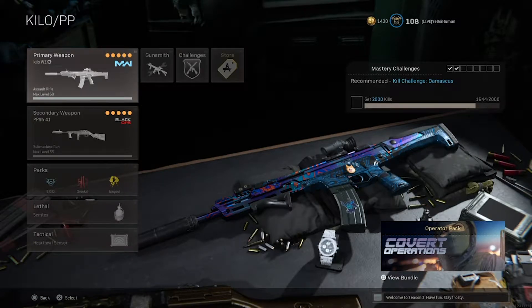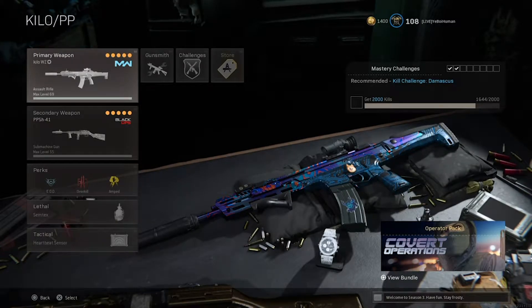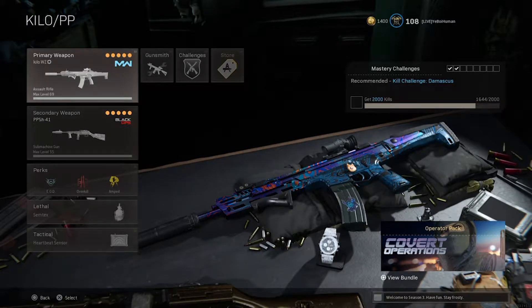Alright, what's going on amigos, welcome back to the channel, it's Human here. In today's video we're going to be using the old reliable Kilo in Warzone. The reason we're using this Kilo is because the AMAX is going to be getting nerfed soon, so the Kilo might come back into the meta. It has absolutely no recoil and does a pretty good amount of damage, so let's get into the attachments for the best Kilo class in Season 3.